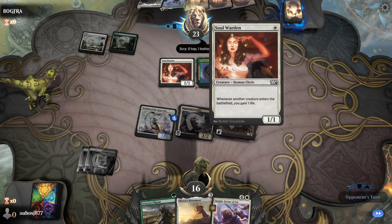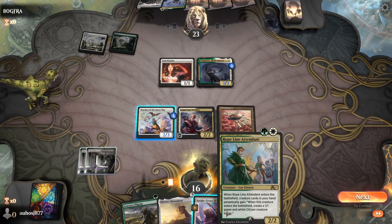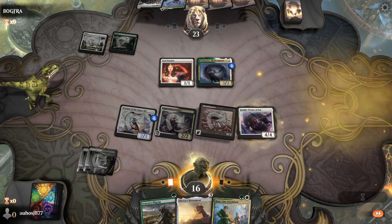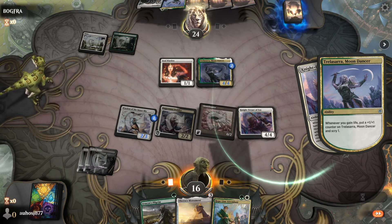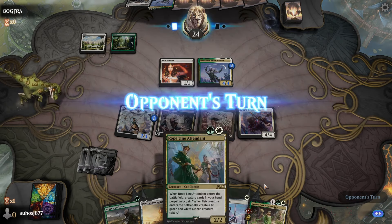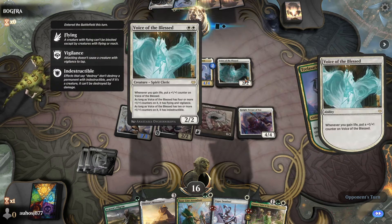We're going to bottom the Knight-Errant — we're land or bust right now. Warden has a tough time outracing Soul Sisters because Soul Warden is their best card against us; we're adding so many counters. We'll play Knight-Errant to make it a 4/4, not great. Then they reveal Voice of the Blessed — the tough one because it gets flying.